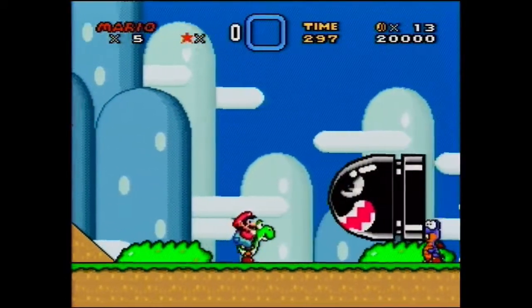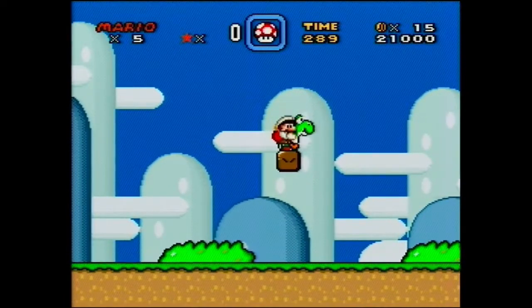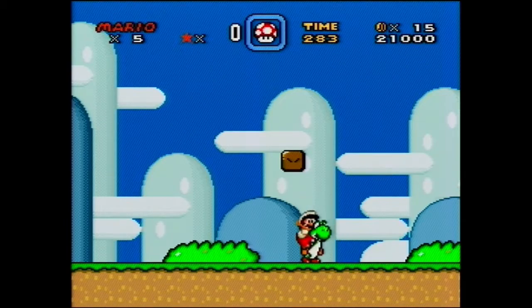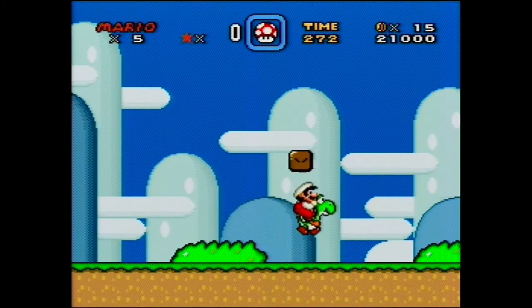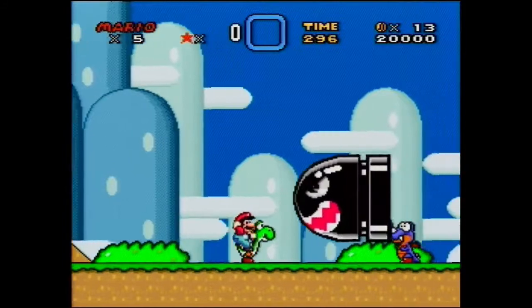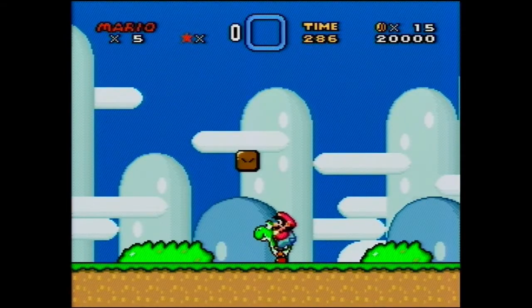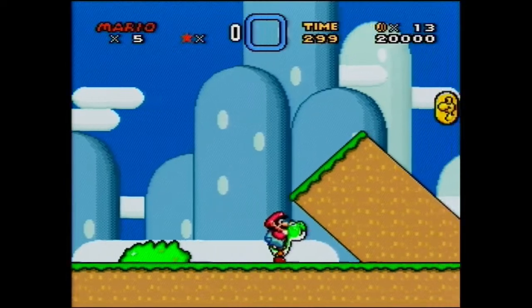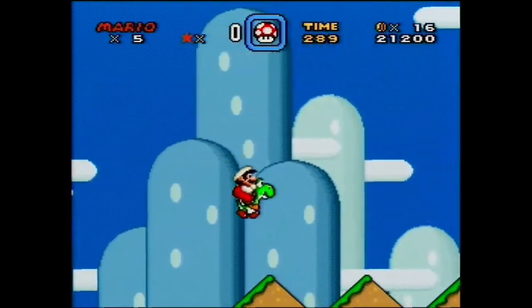First of all we want to grab the fire flower here. You want to try to lose as little p-speed as possible, because this is a speedrun and you don't want to lose p-speed. There's a way where you don't lose p-speed at all, but it's really hard and pretty inconsistent and not really worth it. The main reason you don't want to go too fast is if you eat it too fast, Yoshi just swallows it and you don't get the fire flower. So eat the scooper so you don't crush it, grab the fire flower, and try not to lose too much p-speed.